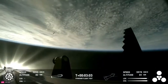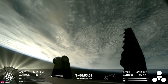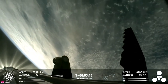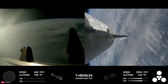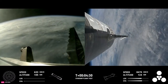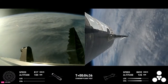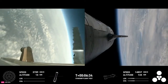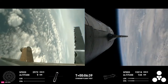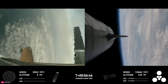Hot staging confirmed — booster is now making its way back, seeing six engines ignited on ship. We've got a Starship on its way to space and a booster on the way back to the Gulf. Everything is looking good for both the Super Heavy booster on the left and Starship on the right. For the landing burn, we're going to expect to see the 13 center engines light to rapidly bring down the booster's velocity, and then just the three in the center for splashdown.